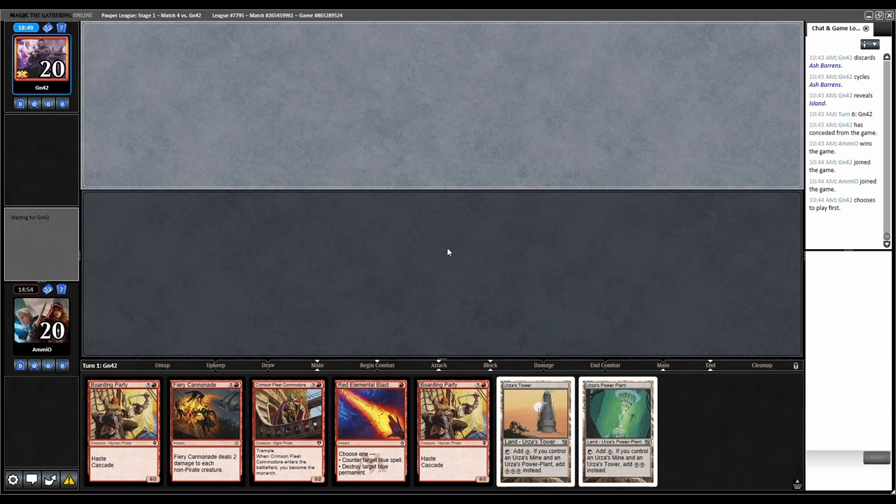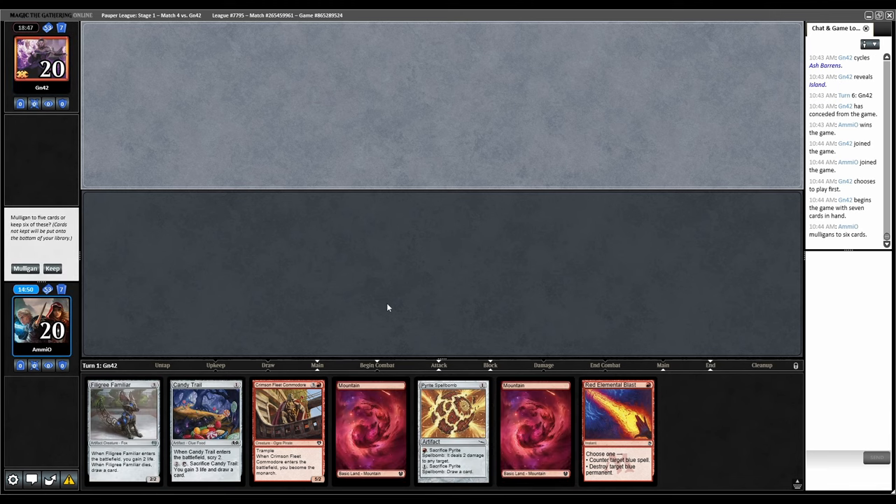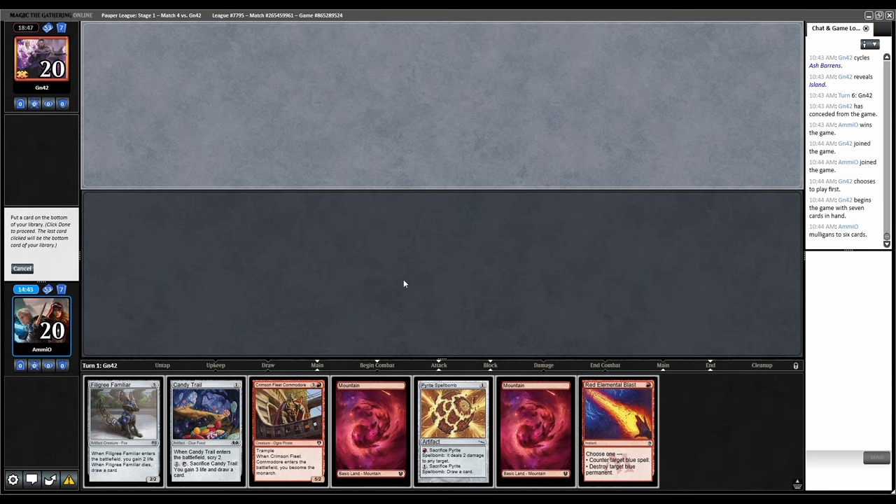Two Tron lands, no red mana — not keepable. This is much better. Keep, and what am I throwing away? Probably Pyrite Spellbomb, but it's one of the cards that lets us redraw. The Filigree Familiar is also pretty bad — doesn't really block or attack well. Let's just throw that away. Would I counter a Modern Age if they played it? I think I would.